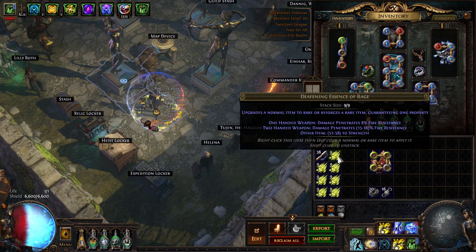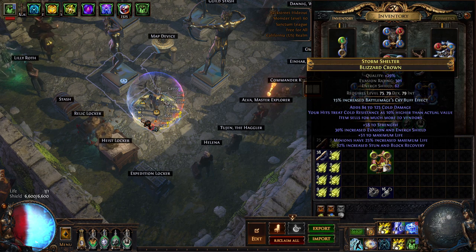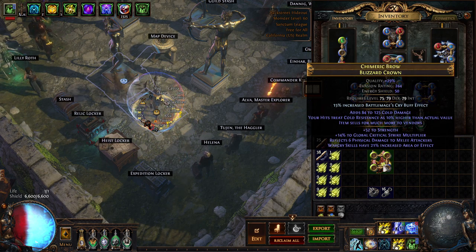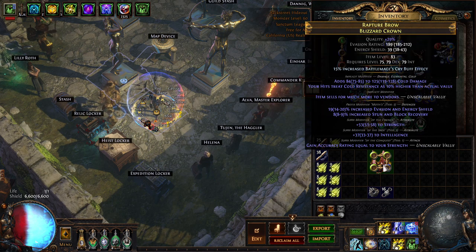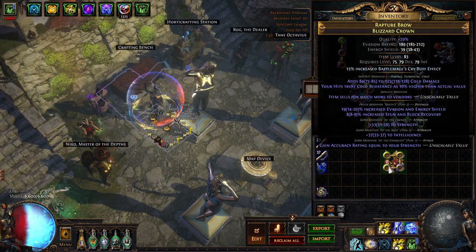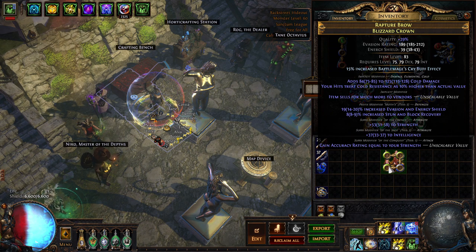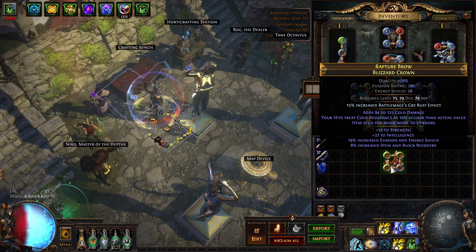Now we apply Deafening Essences of Rage to force on strength. Evasion and ES bases cannot naturally roll strength. We're rolling for 'gain accuracy rating equal to your strength,' which is a Warlord's suffix. We have to have an open suffix with this craft, so this part sucks — you have to reroll and avoid hitting the strength mods. I missed it on the first try, then rerolled with the essences and got it.